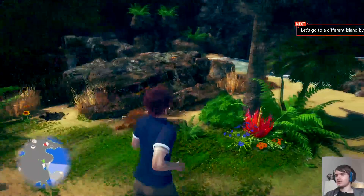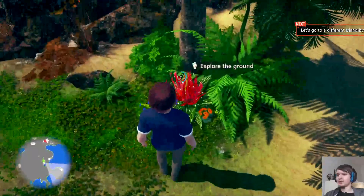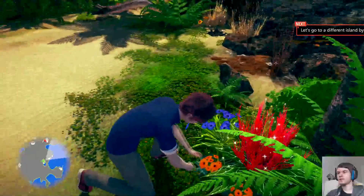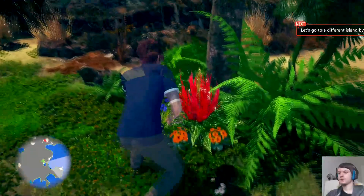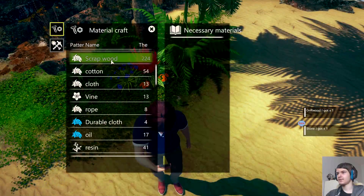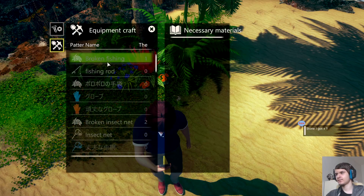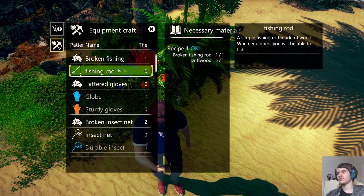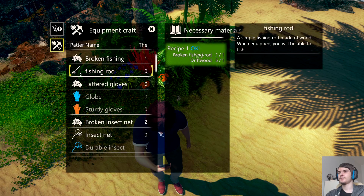Basically what you do is go to these spots — for example this one, 'explore the ground' — you hold down the right mouse button and you interact with it. You gather materials from these spots and you can use these materials to craft yourself stuff.